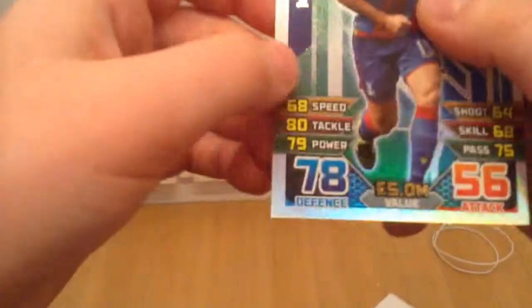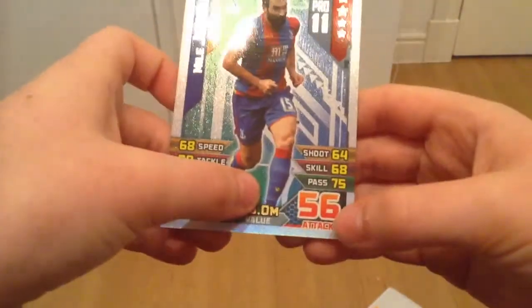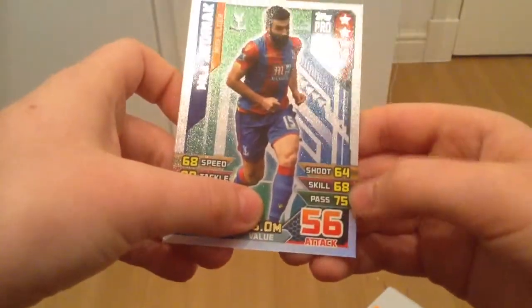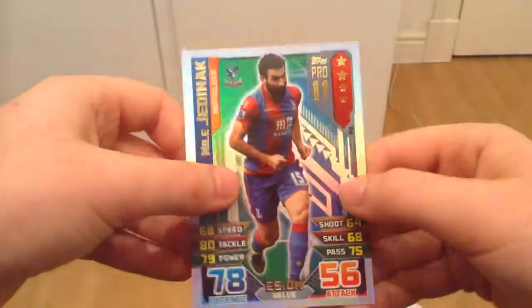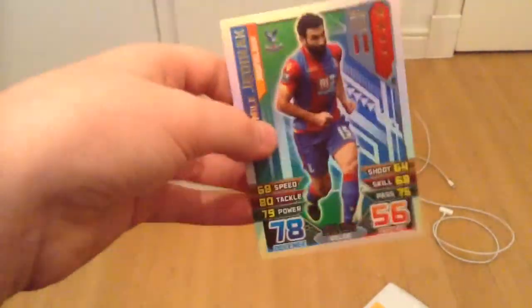Let's review the stats: 68 speed, 80 tackle, 79 power, 78 defense, 5 million value, 56 attack, 75 pass, 68 skill, 64 shoot. If it's in my Pro 11 I can use it as swap and play tour, because last year after the swap and play tour — I didn't even see a Pro 11 at swap and play tour.